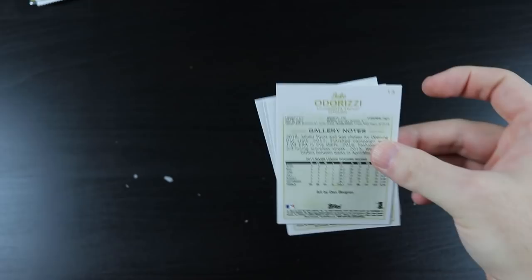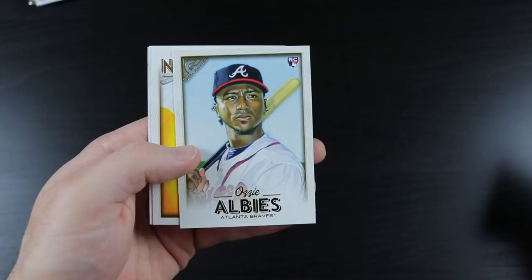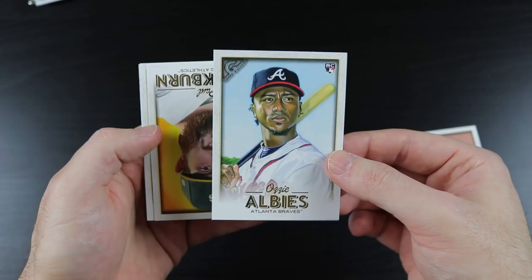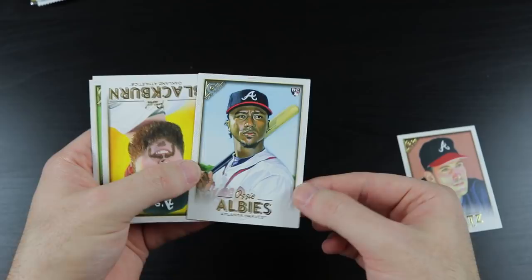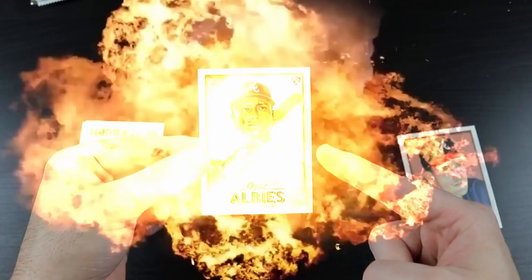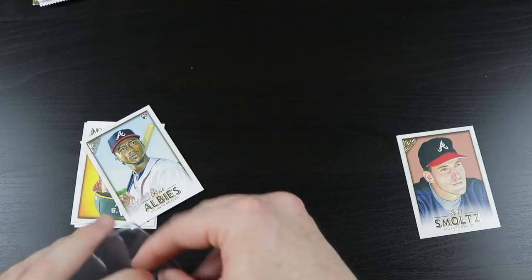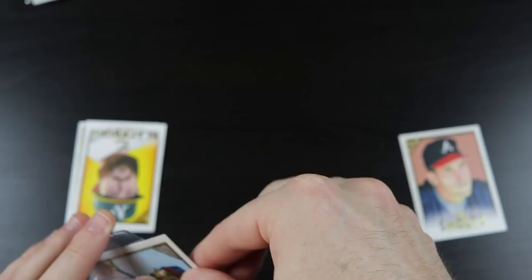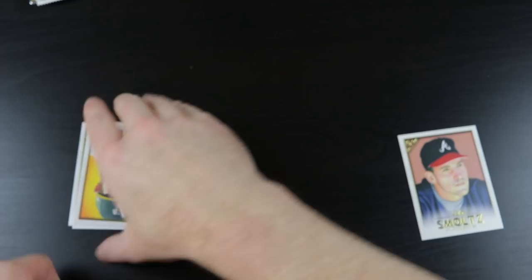We have 2018 Gallery. Got Smoltz — oh yeah — an Ozzie Albies rookie card! Very nice. I have not had the best luck on this so far, so I'm going to go ahead and call this a rookie card explosion. I'll put it in a card saver. Ozzie Albies rookie card. Sweet.